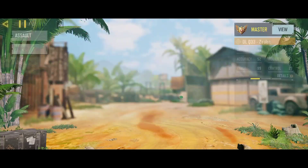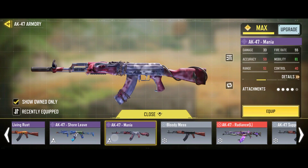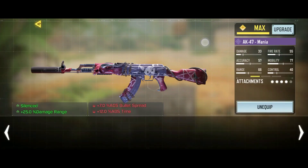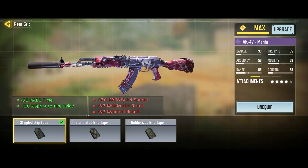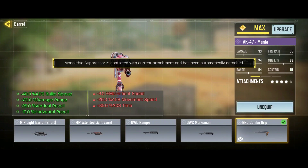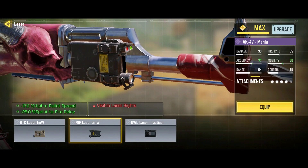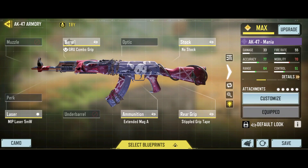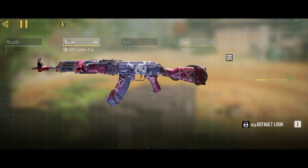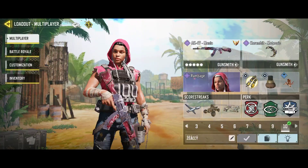We're going to equip the new AK-47 skin, because why not? Ignore this build, this is not my build — I was too unskilled to know how to use guns back in the day when I had those skins. Maybe we'll do this, and then we can make this stippled. I think I will add a laser for hipfire, just in case things get too heated up. And since we will be in multiplayer, I don't think this is necessary as much. This is the skin — it's called Mania. Let's see how good it does in a game of multiplayer.